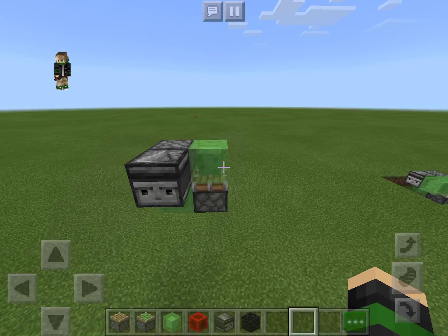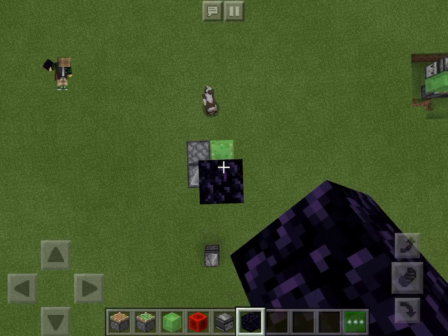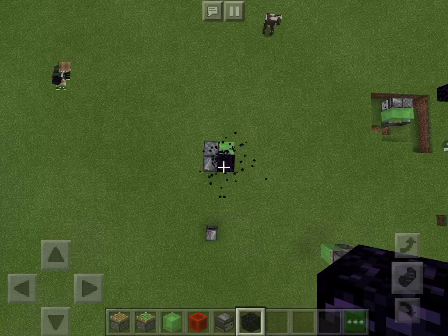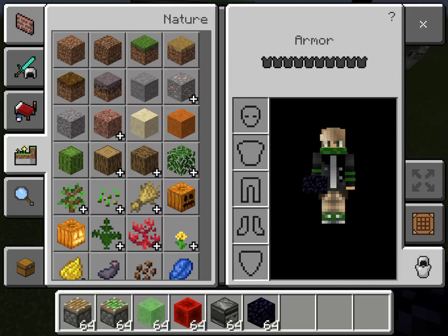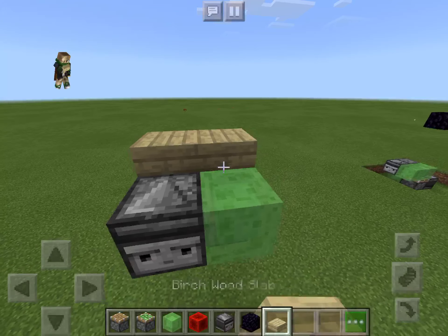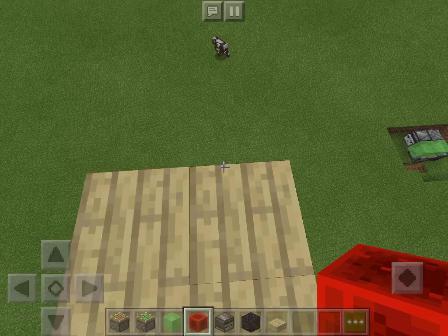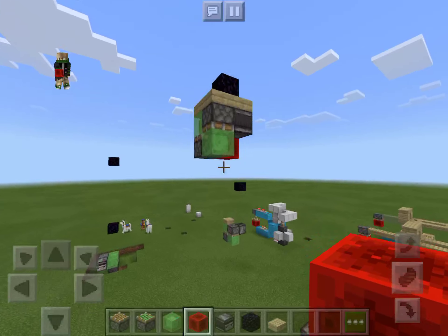Once you get good with that, you're going to want to go like that. And then build to wherever you want the machine to stop with obsidian — I'm going to make mine go high up in the air. And then you are done. You can put slabs on it, you can put whatever. I'm going to put birch slabs. To get it started, just put the redstone block like that. And then it stopped when it hit the obsidian.